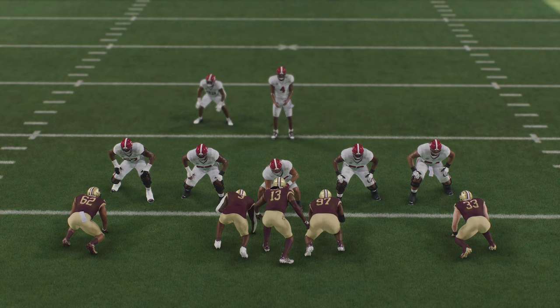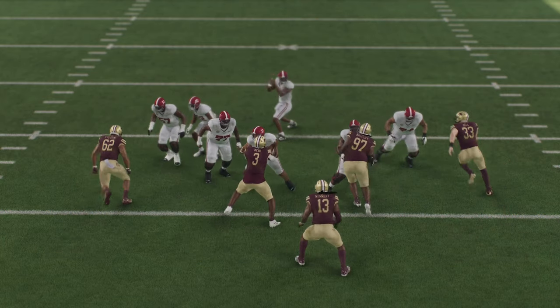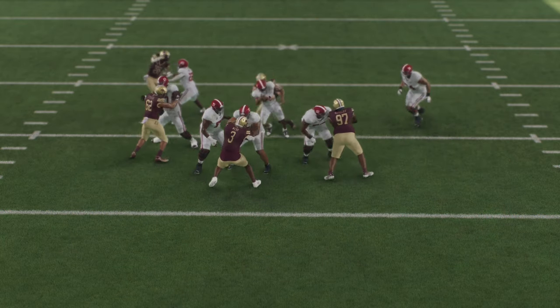But if you expect your opponent to pass, you're going to want to do the exact opposite and stand right in front of the line so that they are targeting you, as this will often let edge rushers who are rushing the pass get around the edge free for easy sacks.